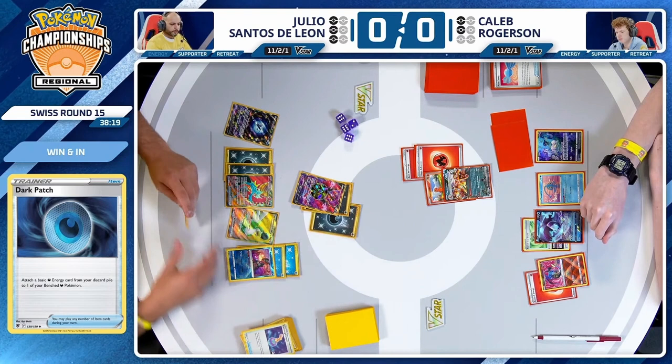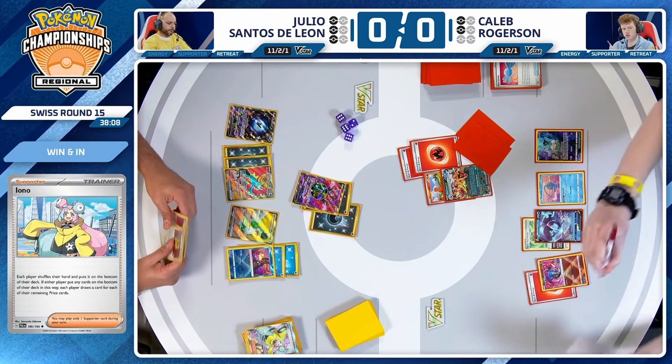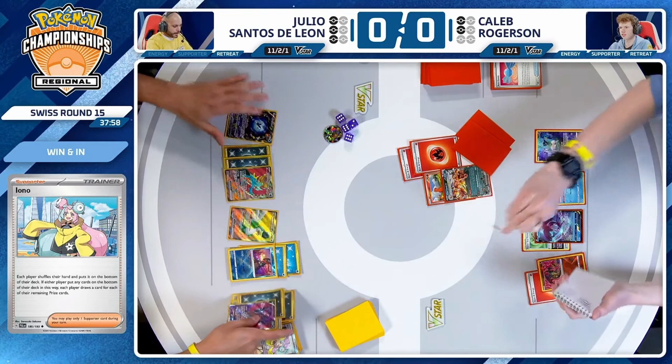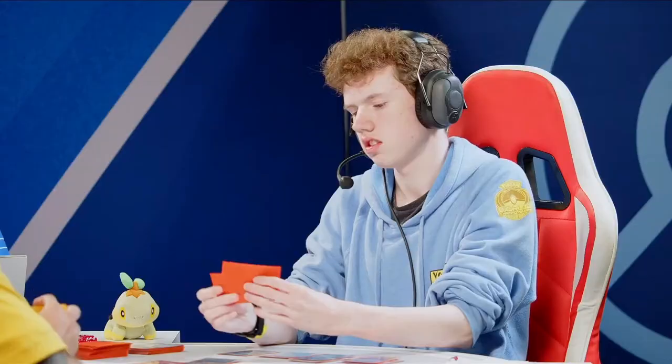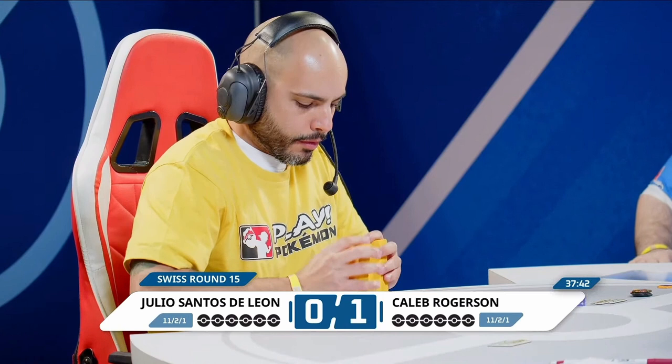Not playing a card like Lost Vacuum — Cancelling Cologne, Iono. Julio's going to find three, Caleb's going to find two. Double Battle VIP Pass, Earthen Vessel — that's not going to do anything here, and there's not even an attack for Julio. Caleb Robinson takes game one here in pretty exciting fashion. That was certainly fireworks from the very get-go, both players showing us exactly why these decks are in contention to make the top eight.